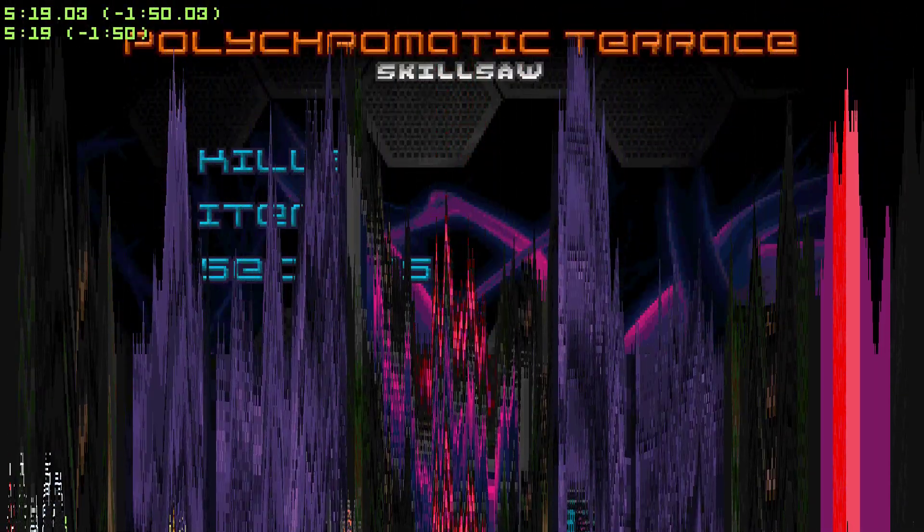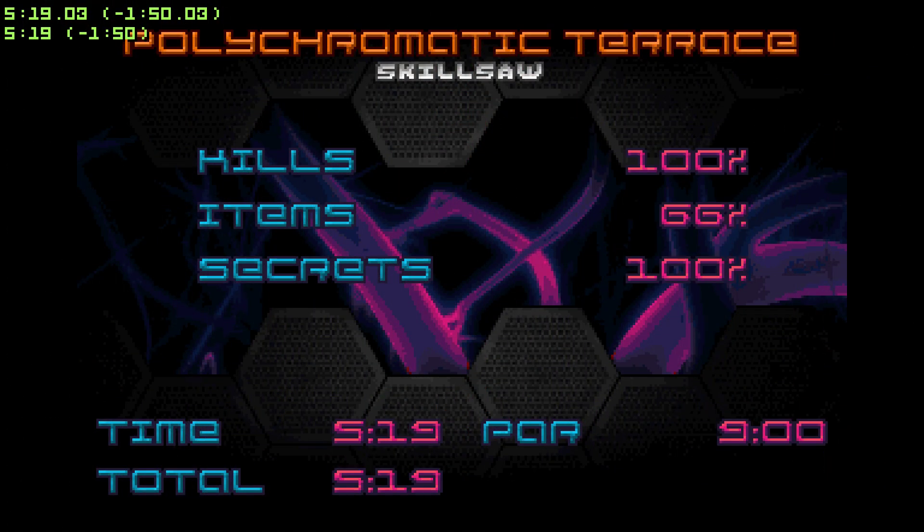What a fun one. Polychromatic Terrace done in 5 minutes and 19 seconds. I actually beat this map twice — I got like 7 minutes or something on the first time, and I knew I could get it down by a lot. 5:19, I'm pretty happy with that. Super fun to do that. Usually I don't play the maps twice, but I really took a liking to this one. Ancient Aliens maps just seem to be really fun to go fast on and see how quick you can do all the traps. I like doing it.